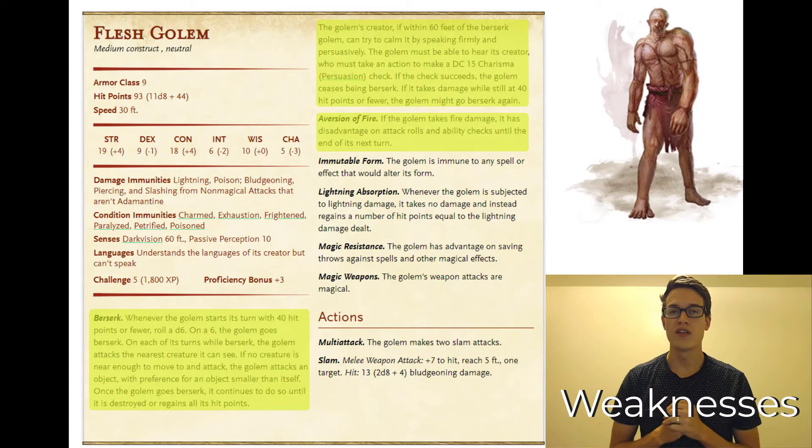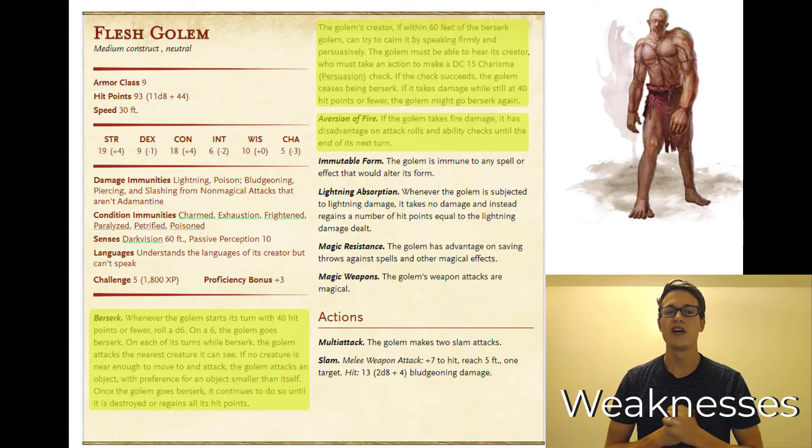It also has this note — unlike the clay golem, which we'll go over later — that if the creator is within 60 feet of the berserk golem, they can try to calm it down using a DC 15 Persuasion check. I think this plays a lot into the storytelling aspects that we use with this flesh golem.